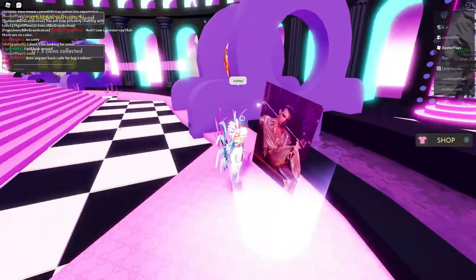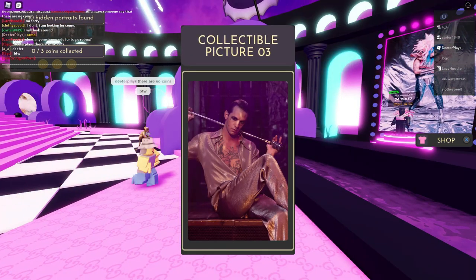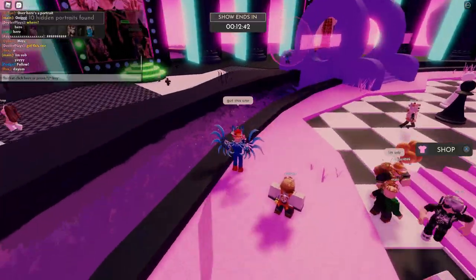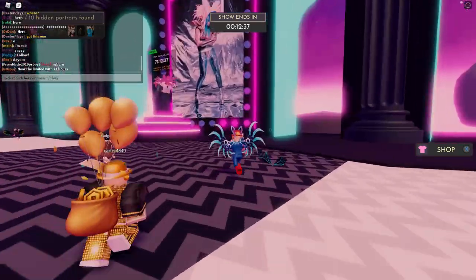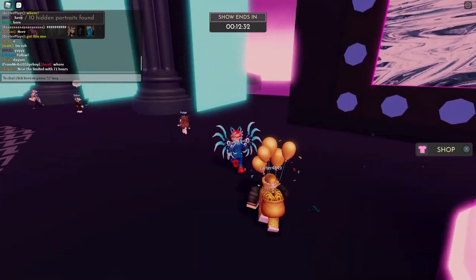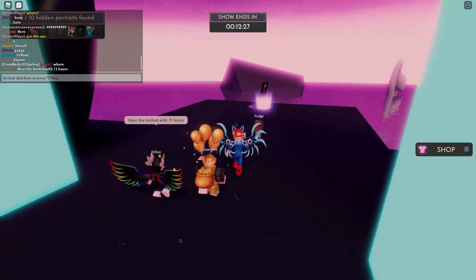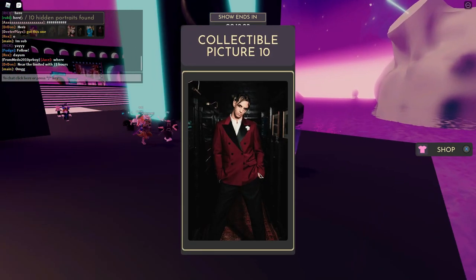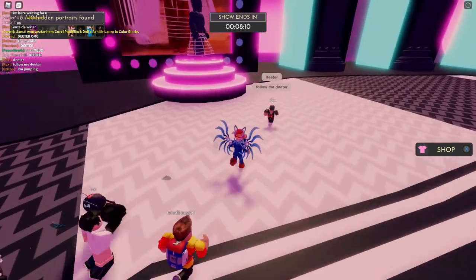There are three portraits to find in the lobby. The first one is really easy — just walk off from the center area and you'll find that collectible right there. The second one is over on one of the sides; look at the portrait paintings on the walls as a gauge for your location and you'll find it there on the side.